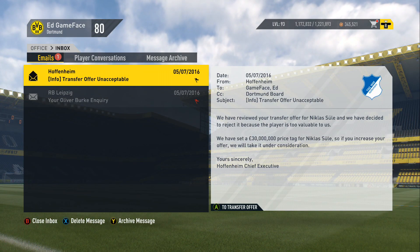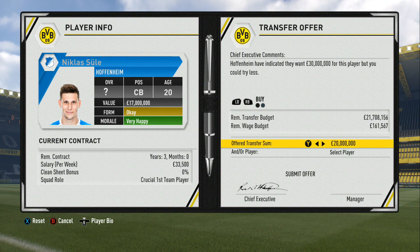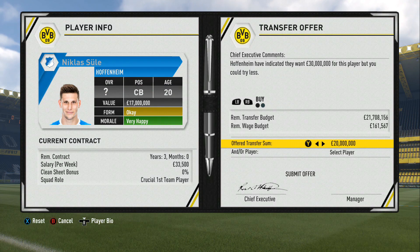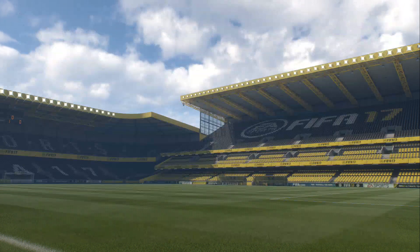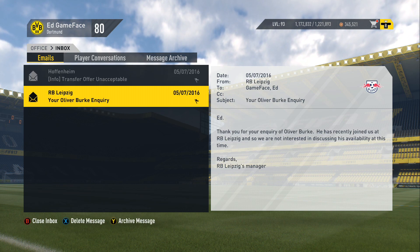Hoffenheim have come back saying it's unacceptable — they want 30 million for Süle. Wow, that's a ridiculous amount. We're obviously not going to pay that. I think we've been priced out of that one sadly. I'm not going to pay silly money for him when I think there are other alternatives.